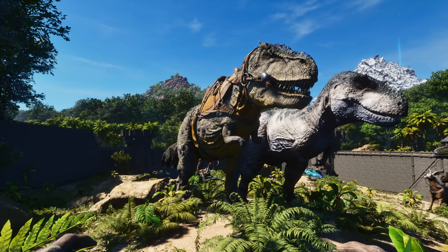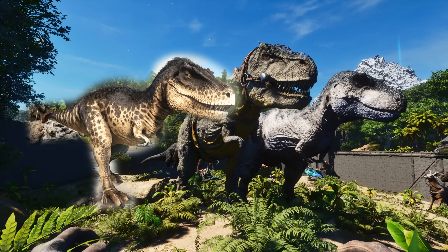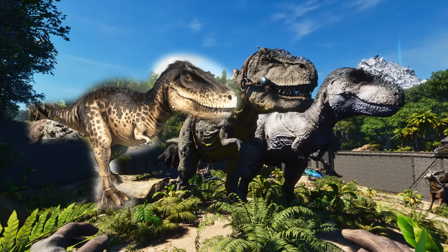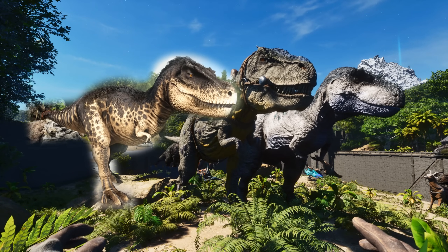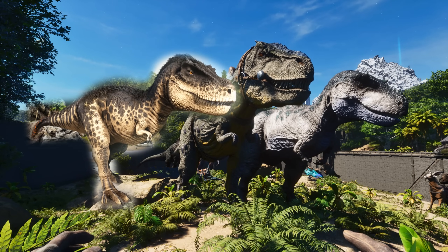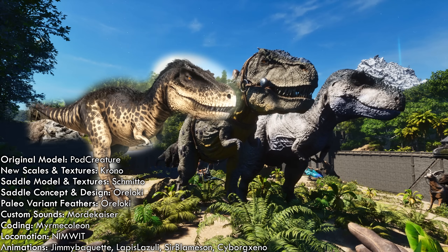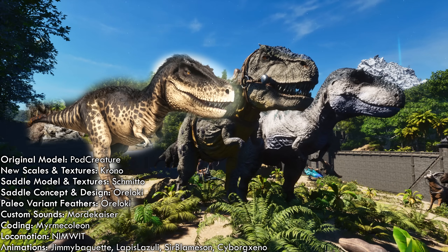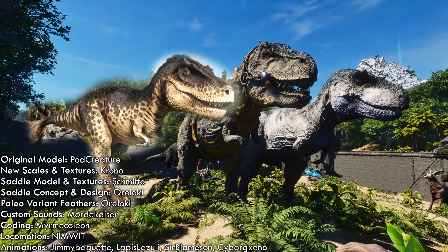Now for the visual comparisons. I've edited in the old Evo Tyrannos from Arks of Abel Evolved — just to be clear, you cannot get this in ASA; you get the new Rex in ASA, not the old one. On the left is the Arks of Abel Evolved Evo Tyrannos, at the center is the ASA Vanilla Rex, and on the right is the Paleoark Evo Tyrannosaurus Rex — and we can already see quite a stark difference. The original Evo Tyrannos model was created by Podcreature, which was then re-sculpted and all the texture work redone by Chrono, and she has done an immaculate job. This also comes with a custom saddle — since this is a brand new model, it requires a brand new saddle. The saddle was conceptualized by Orloki and modeled and textured by Schmito.